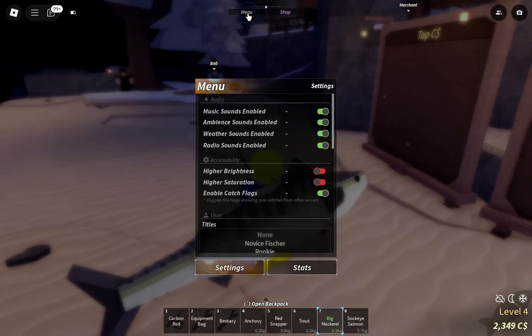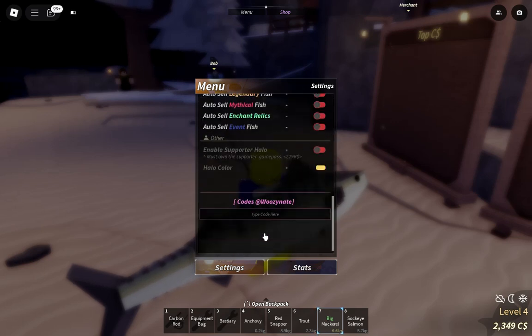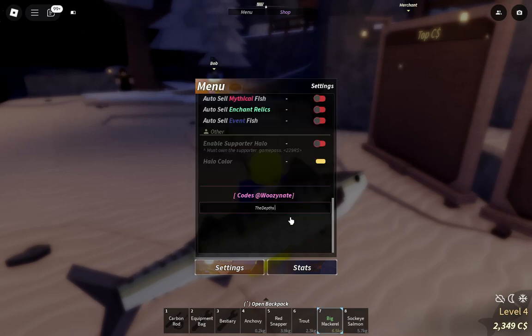So you can click on menu, and guys the new code is here. In the new update they gave us a new code. So let's use this one — the code is 'the depths', you can see.